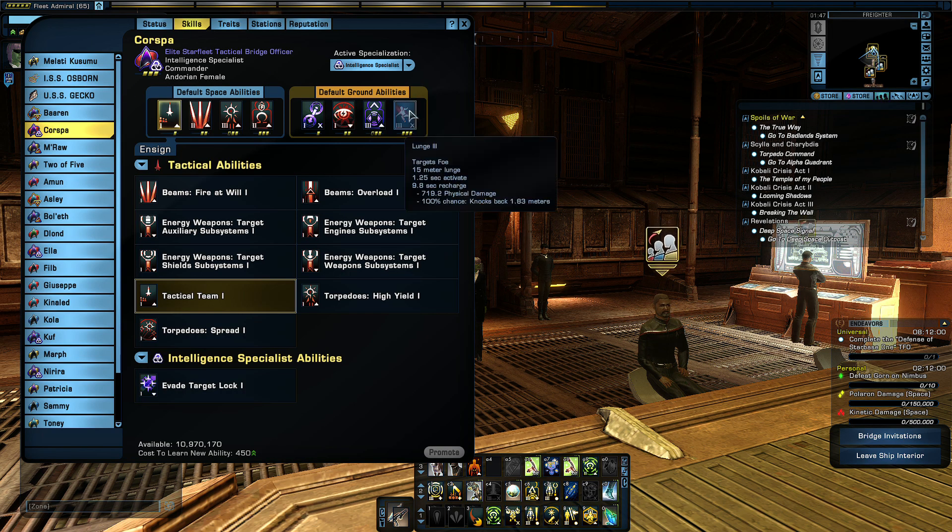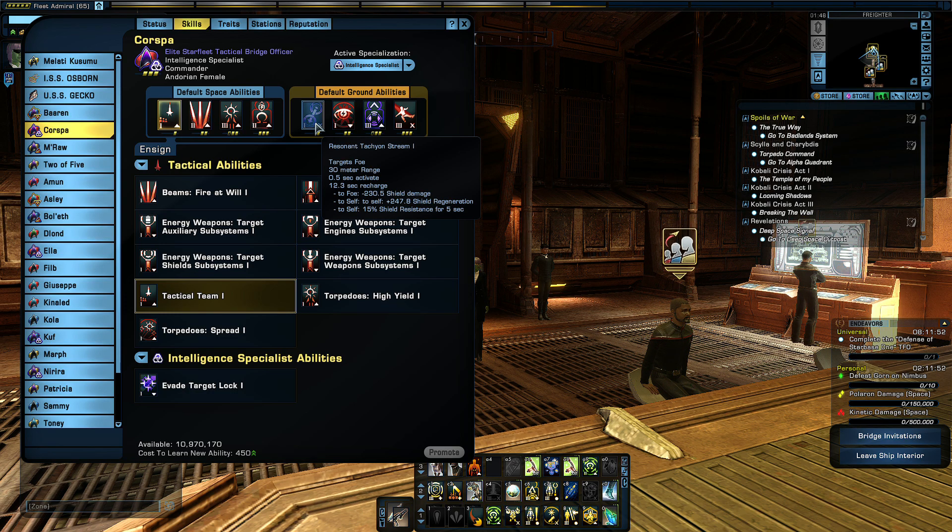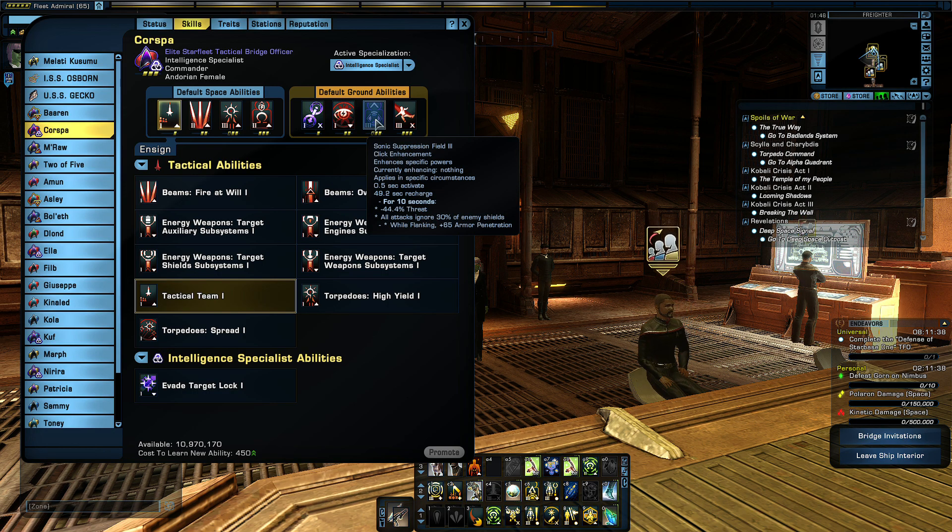First of all, like I said before, this is a debuff — pulls off a large chunk of the enemy's shield, recovers your shield, buffs shield resistance, and then for 12 seconds can't use it again. Target Optics: bonus damage, blah blah blah. This is interesting because it cancels their own threat, and if the AI is smart enough to actually flank your target, they'll get bonus damage. Not amazingly good, but it's an option that works.